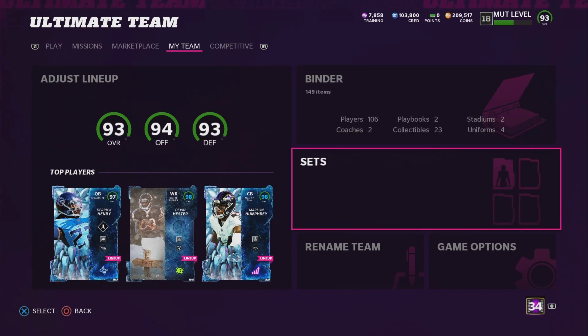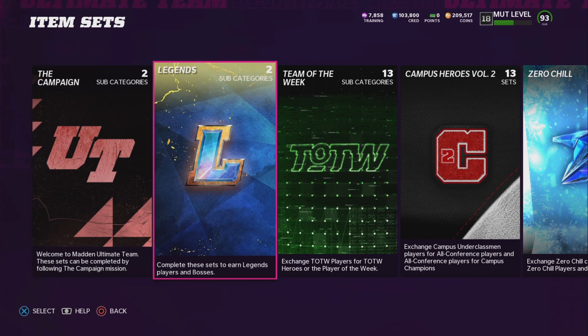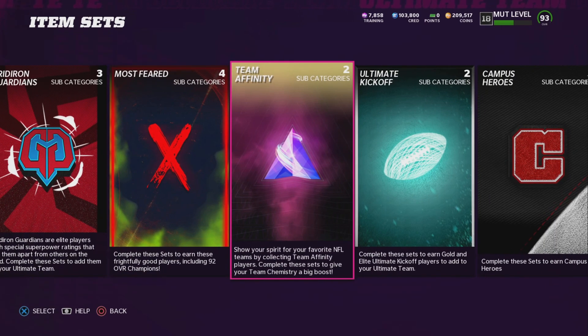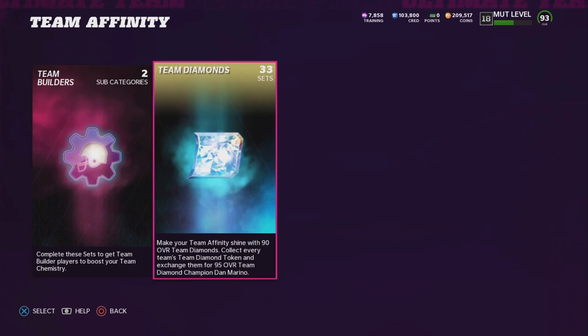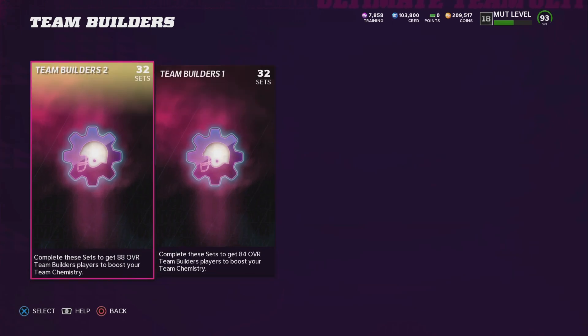A lot of you guys probably had Weekend League monthly rewards yesterday. I had a couple packs I could open, but I kind of slacked over the last three or four weeks so I didn't have a ton to open. But if you guys had some packs to open, let me show you what to do with those packs. I'm going to give you guys a couple of options. Either one of these Team Affinity Team Builders or Team Diamonds are good.